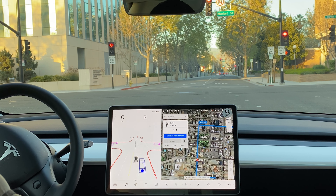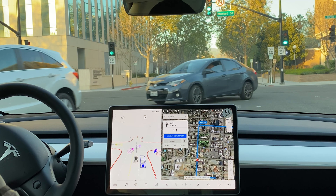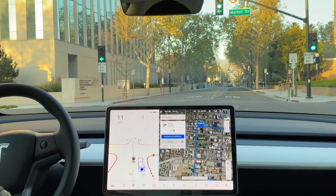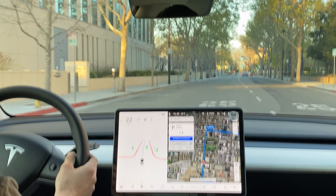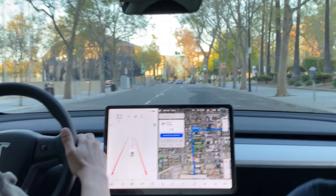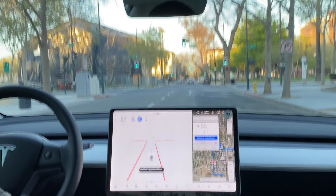It was trying to change lanes at the last second coming up to this light, even though we have four more blocks until we have to turn. I would really like it if Tesla programmed it not to change lanes within a certain amount of feet of an intersection if you don't have to change at that intersection. I disengaged because I just didn't want to put myself in that situation — the truck was letting us over, but we would have ended up at a funny angle coming up to the light.